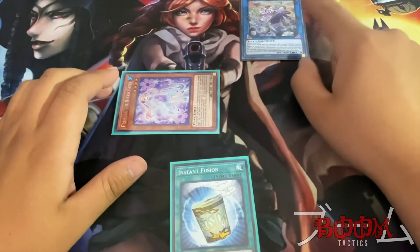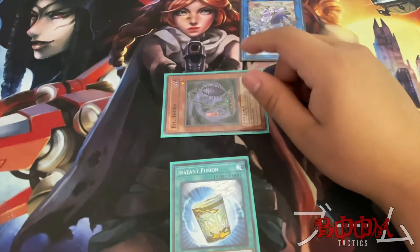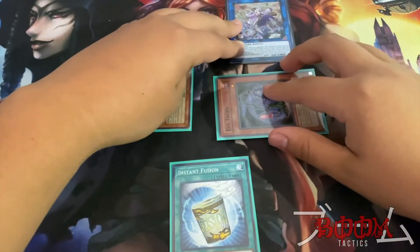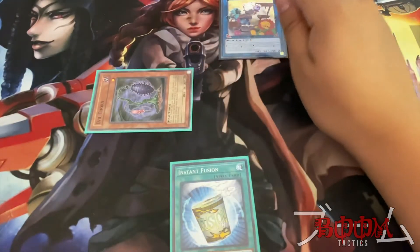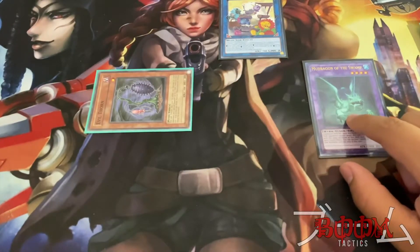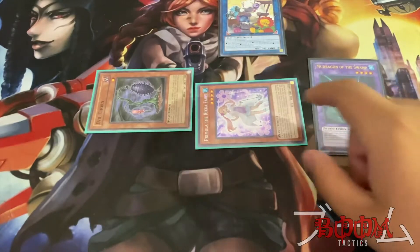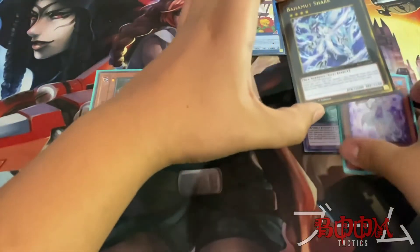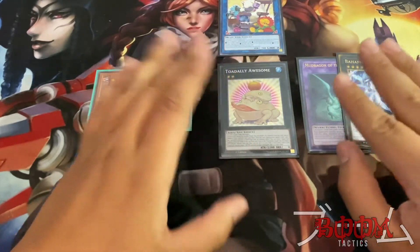Use whichever monsters to link summon for Aroma Seraphina Jasmine — make sure she's pointing toward your zone. Use her effect to tribute one of your plant monsters to summon any plant from your deck. You're going to summon Evil Thorn, activate its effect — tribute it, you deal 300 damage to your opponent, and special summon your two other Evil Thorns. Link those two away to get Cross Sheep, then activate Instant Fusion to bring out Mud Dragon of the Swamp. Cross Sheep's effect will trigger and you get Permila back.